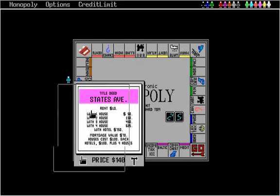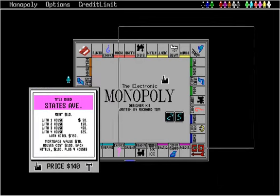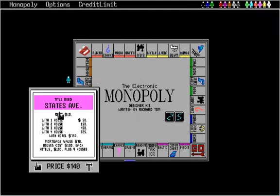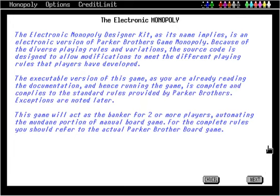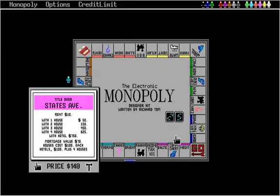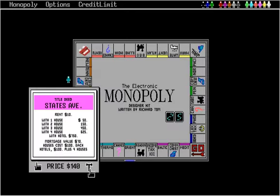It even looks like you can drag the board around. Maybe it's a pseudo GUI where you want to drag the board into the corner. If you land on unowned property, a window is automatically displayed permitting you to either purchase the land or auction it. So you have to either buy it or auction it — you cannot just say, screw it, I'll pass. So if I don't want to buy this and I click on auction, then what? Enter auction price.